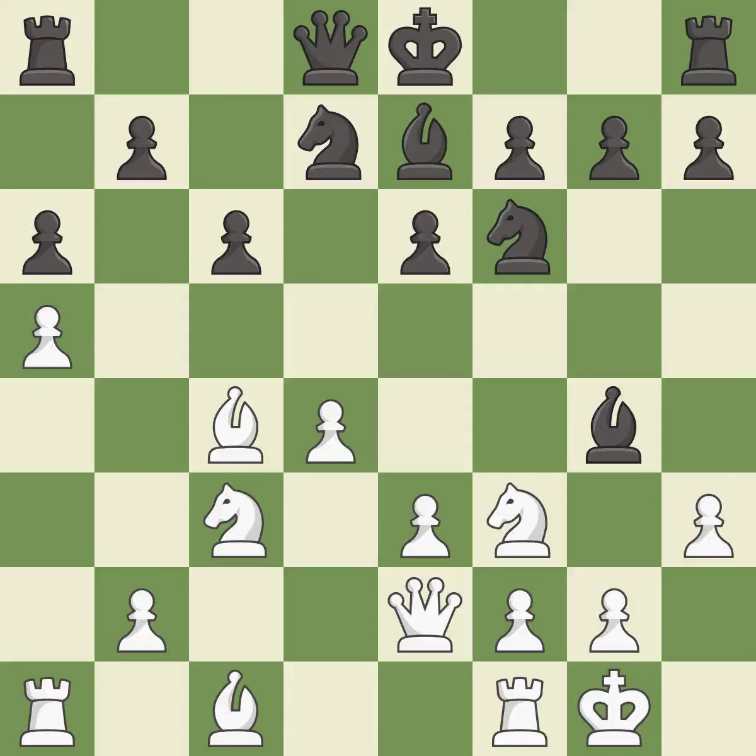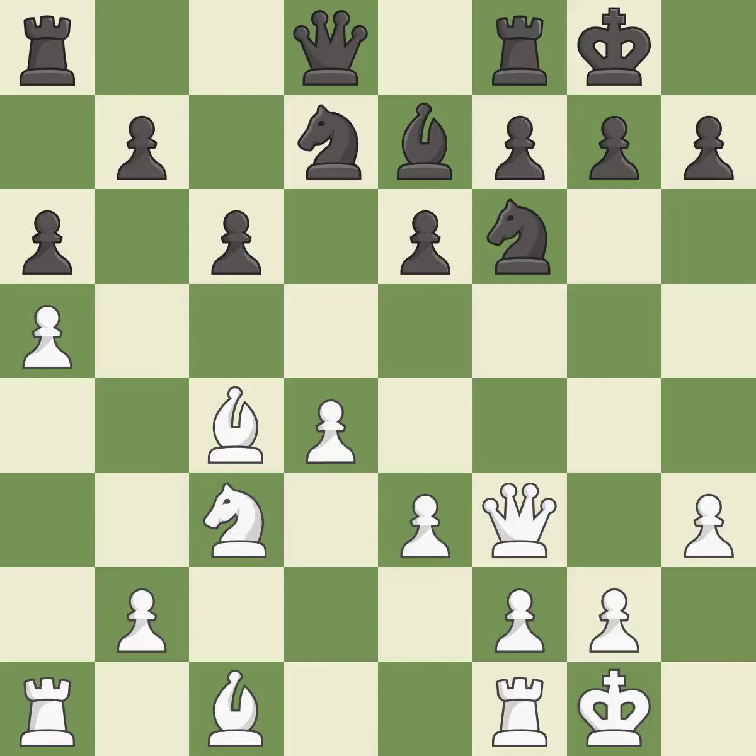The opposing bishop is kicked by a pawn and must now move or be captured — it is best. This is an equal trade — it is good. Takes back — it is best. Castling gets the king to a safer square out of the center of the board, while also developing a rook. Castling to the same side of the board as the opponent avoids some of the attacking associated with opposite-side castling — it is best.